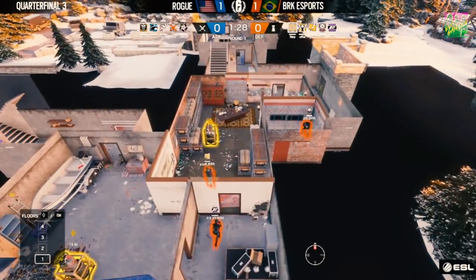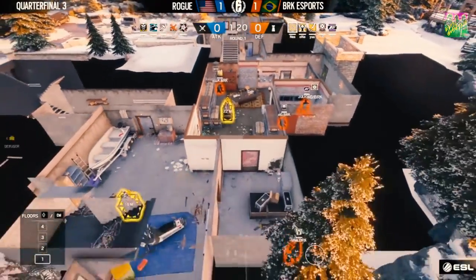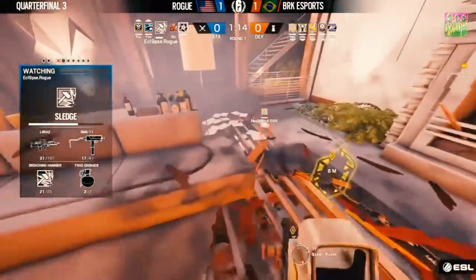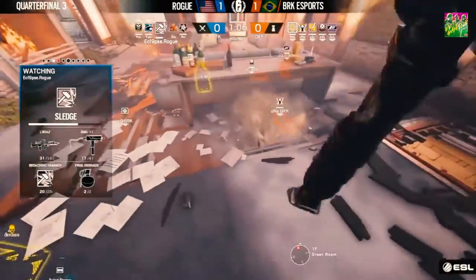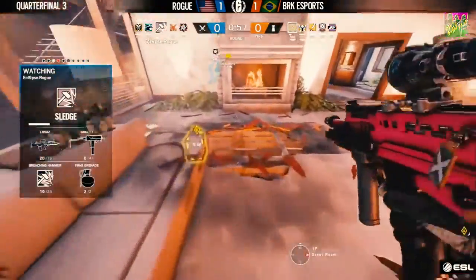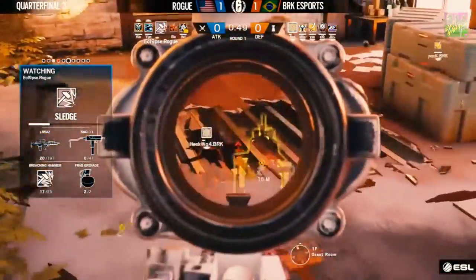There are three BRK players inside connector, and connector has just been opened, which means they'll scatter — focused entirely on the A bomb site. If Rogue sees three on A, they'll just go for B and it's a simple attack. You see Young — he's inside the master bedroom bathroom, denying that rotation through the west stairs. Eclipse is trying to look for shots onto Nesk, who's by the garbage cans. Nesk gets seen inside connector and will be tagged but not finished off. I like this strategy from Rogue — they're utilizing the vertical game that we don't see very often used on this basement hold.